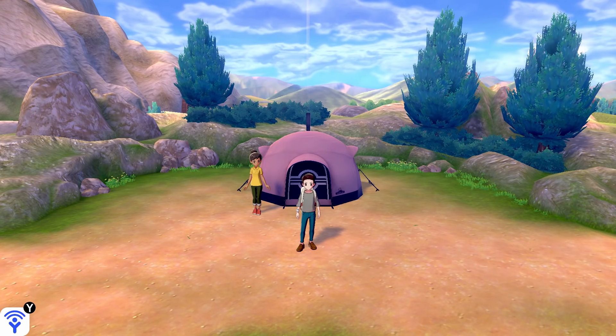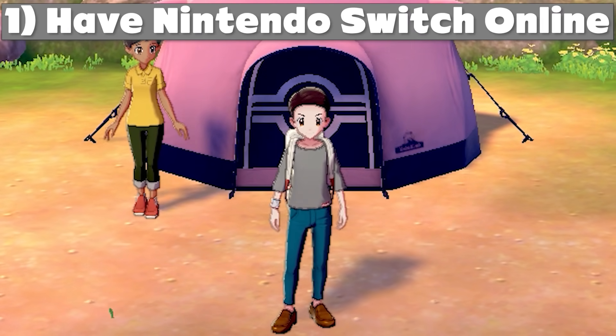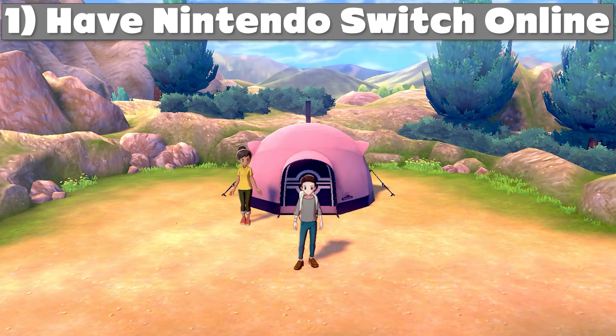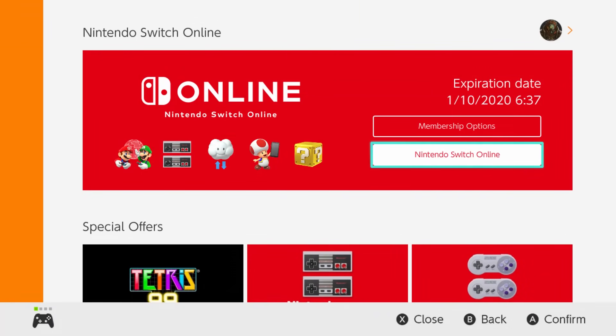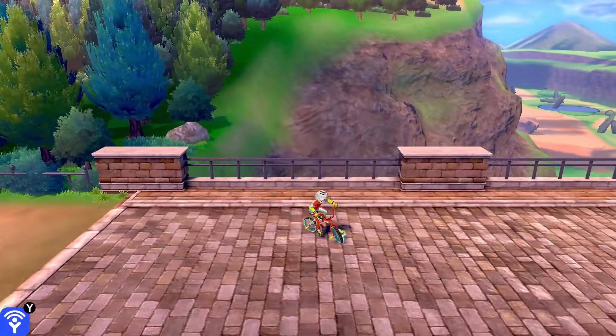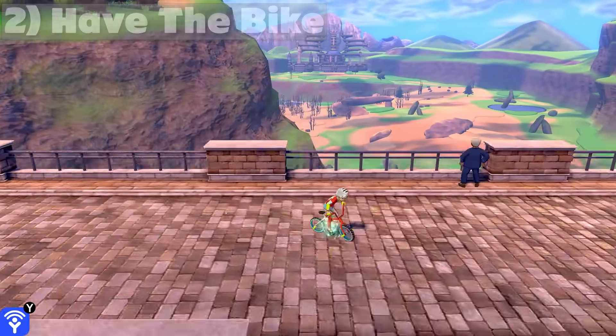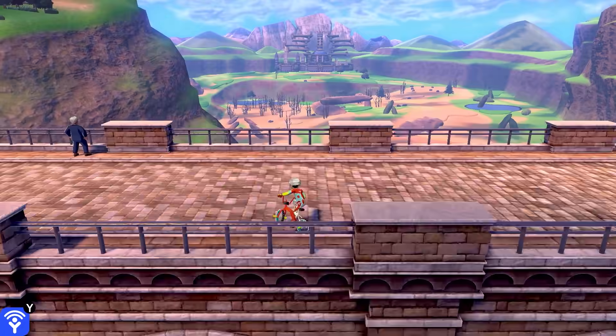The first thing you need is a membership to Nintendo Switch Online. Without that, it might be possible to do this glitch, but it's going to take a long, long time. So make sure you have a Nintendo Switch Online membership. And second, you'll need to have played the game long enough to get the bike — basically right after the first gym badge. Once you have those things ready, we can do this glitch.